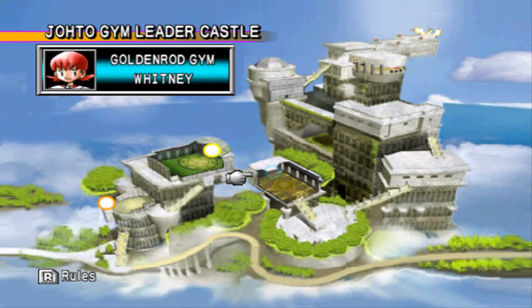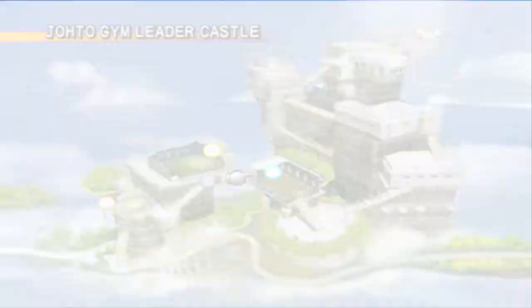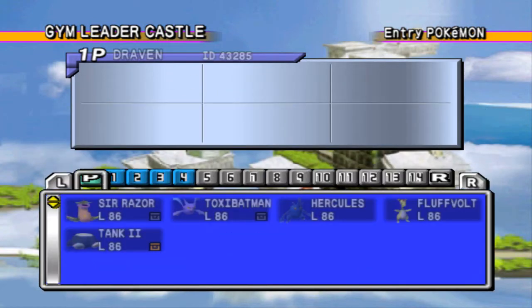What I did off screen was I traded a few Pokemon, leveled them up, and now we have a new group of Pokemon for the third gym. I'm using every Kanto and Johto Pokemon that I've used in every walkthrough I've played, excluding Pokemon Liquid Crystal, because that one had a whole bunch of other Pokemon. So let's go right in and meet the new Pokemon.